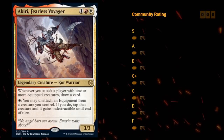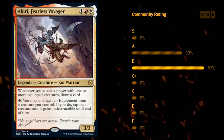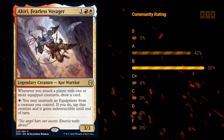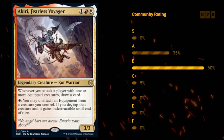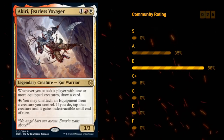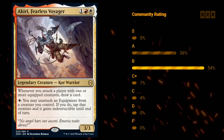Akiri, Fearless Voyager — a 3-mana 3/3 Legendary Kor Warrior at rare. Whenever you attack a player with one or more equipped creatures, you get to draw a card. For a single white mana, you may unattach an equipment from a creature you control, and if you do, tap that creature and it gains Indestructible until end of turn. That's quite a lot to take in.